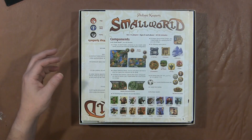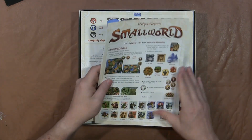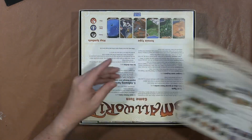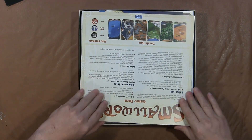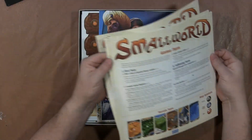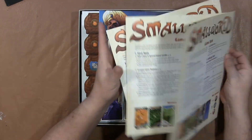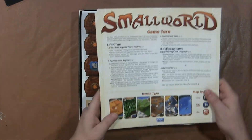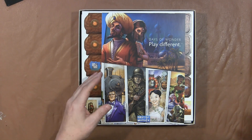Inside of Small World, you get the rules, which lists all the components right off the bat. And you get quite a few of the game turn reference sheets — that's pretty nice — in case they get damaged and destroyed. They're a pretty good size.